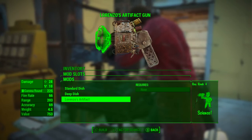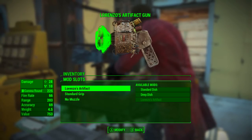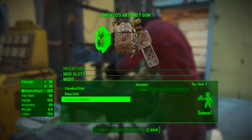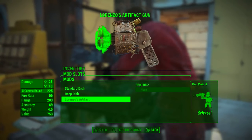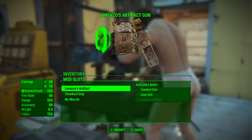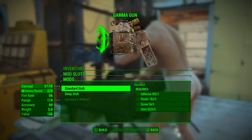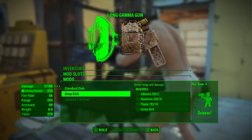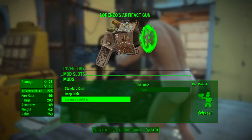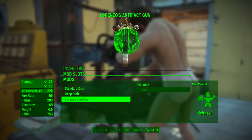What this means is you can actually take Lorenzo's Artifact modification off the Gamma Gun given to you by Jack Cabot. Then you can go and get your favourite Gamma Gun with your favourite legendary effect on it and apply Lorenzo's Artifact modification to it — so not only having the legendary effect of the original Gamma Gun, but also the new special effects of Lorenzo's Artifact, which we will run through a little bit later on in the video. Trust me, there's some damn special effects.